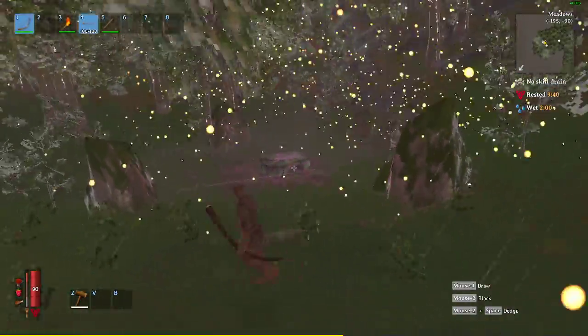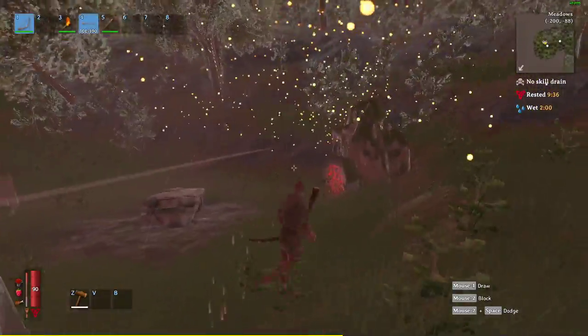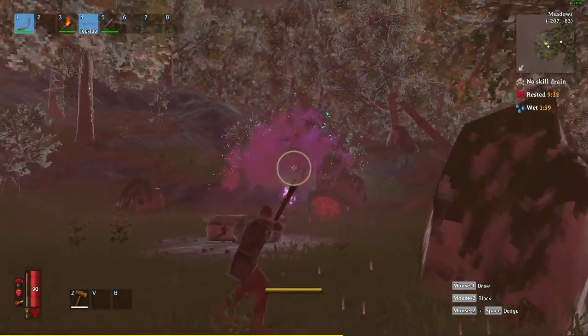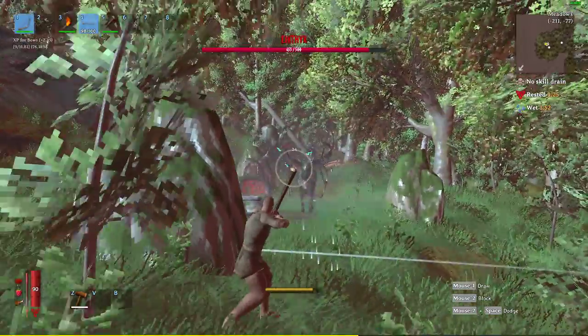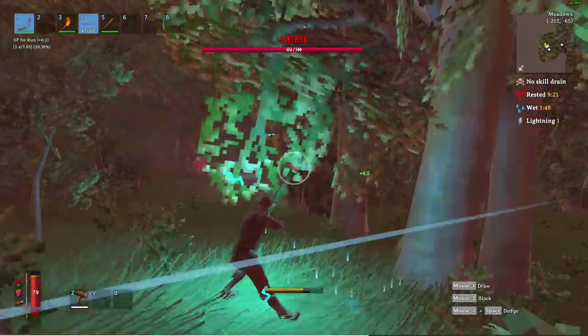You can kill him with the club and the torch however you want, but the bow is going to be the easiest way. Quick tip: these stones right here — he can't break those stones, but the lightning will go through them, so just be careful of that. You'll take a little damage, not too bad.